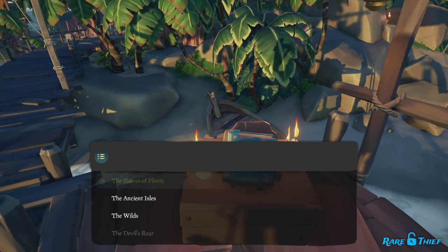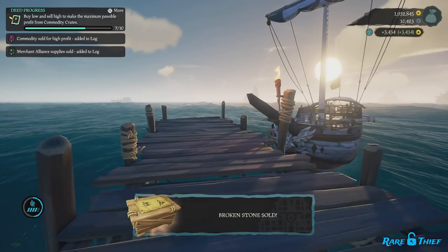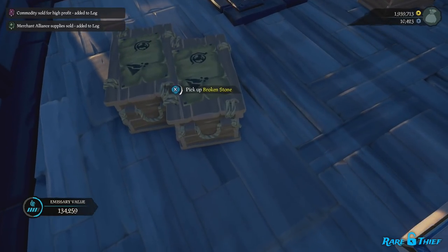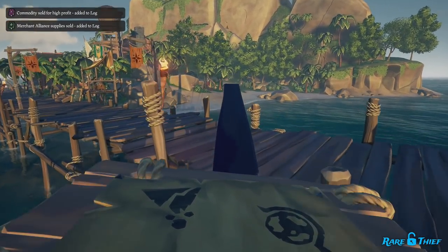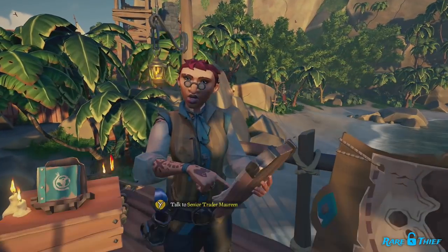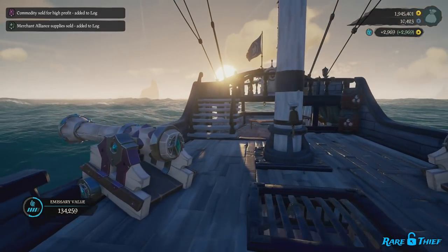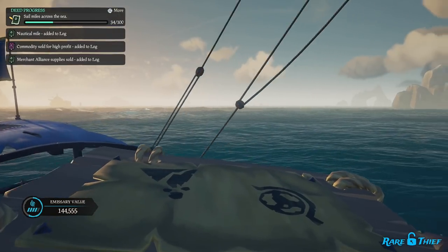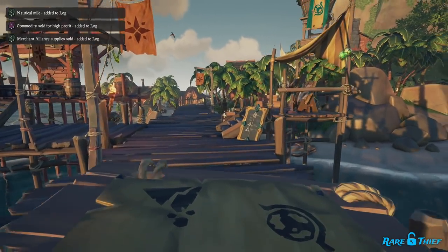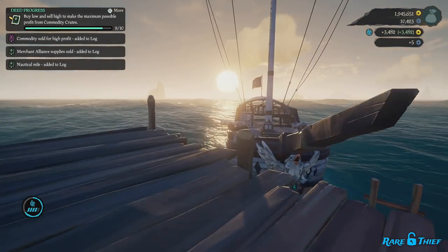Now, if you sell a commodity at an outpost where it is sought after, you can expect to earn a handsome profit. Currently, you can expect to earn double the amount you spent to purchase that commodity. That might not sound like too much at first, but if you wait to sell at emissary grade 5, you'll get your additional 2.5 multiplier — so you'll earn five times the amount of your purchase price. If you've acquired three or more of those commodities, selling them all at five times their purchase price will be quite a nice little payout indeed.